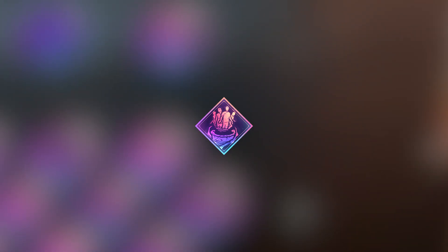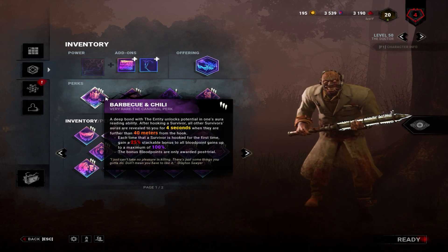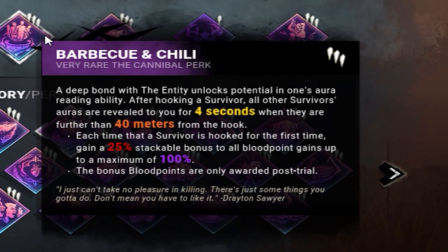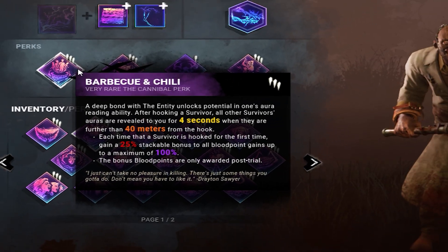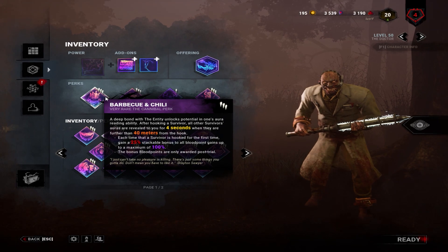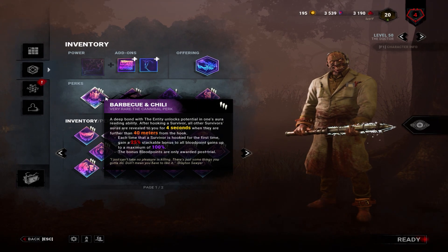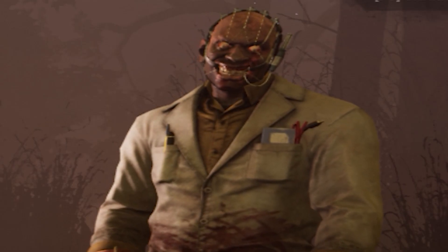The perk build I'll be using today consists of Barbecue and Chili, Distressing, Thrill of the Hunt, and Pop Goes the Weasel. The first perk is Barbecue and Chili. Every time I hook someone, I'll receive a stackable 25% bonus to all blood point gains up to a maximum of 100%. Basically, if I get four hooks, I'll get double the amount of blood points for the remainder of the match. This is the foundation of the entire perk build.